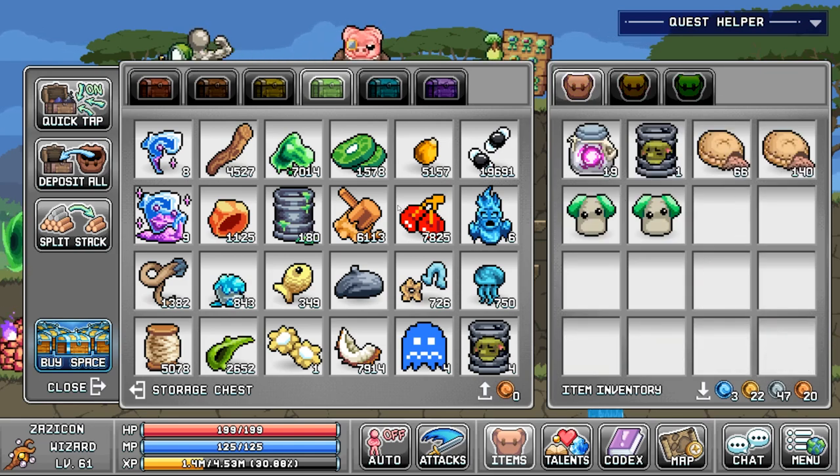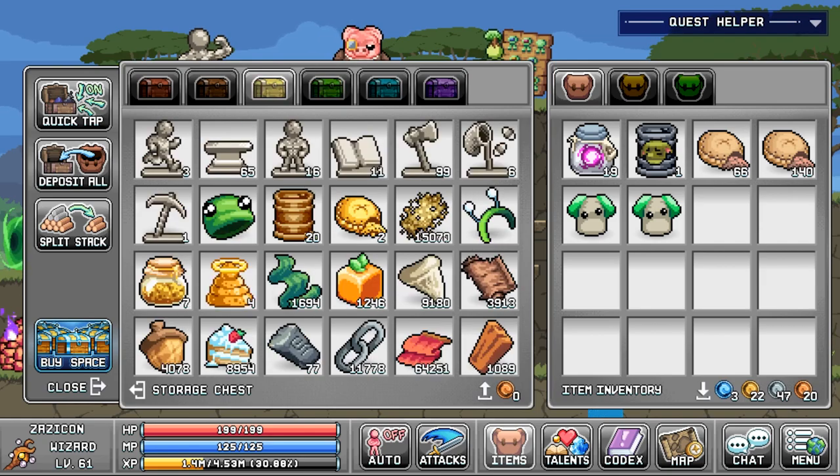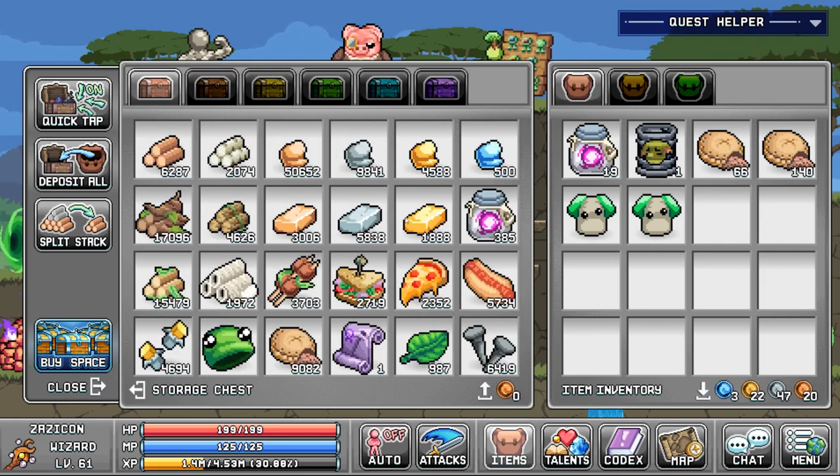Here's my bank — doing pretty solidly. I've got some nice stockpiles of different resources I need for alchemy, crafting, and different things like that. It's coming along well.